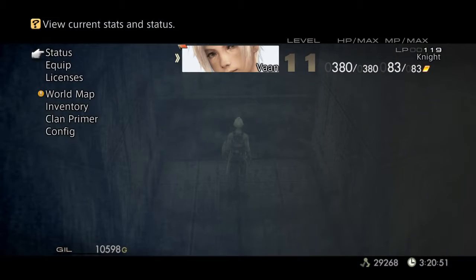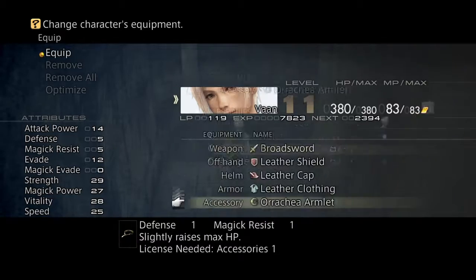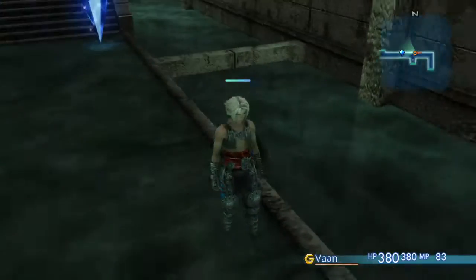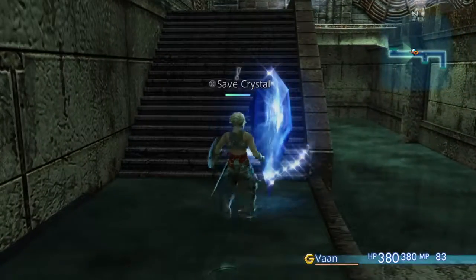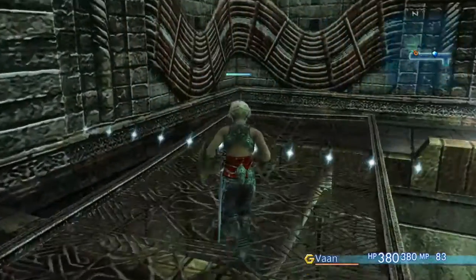I think we'll put it on... oh, he can't actually wear the argyle. I was going to put it on the argyle amulet, but since he can't, we won't. I don't think we need a save right now, so we'll head this way.